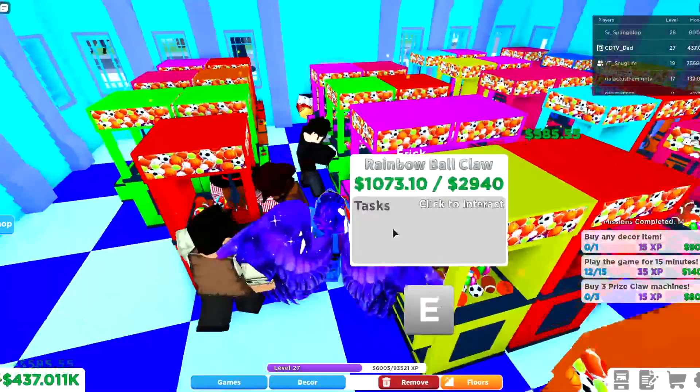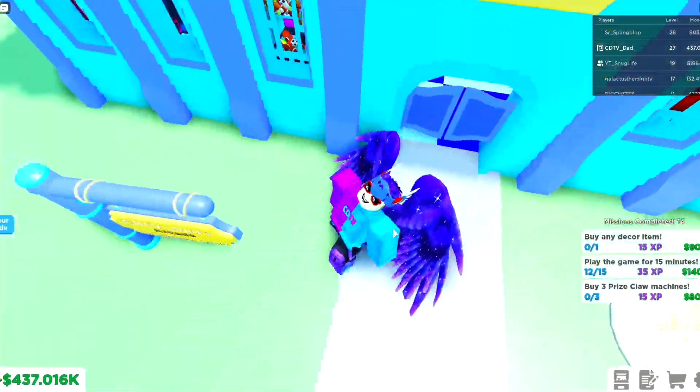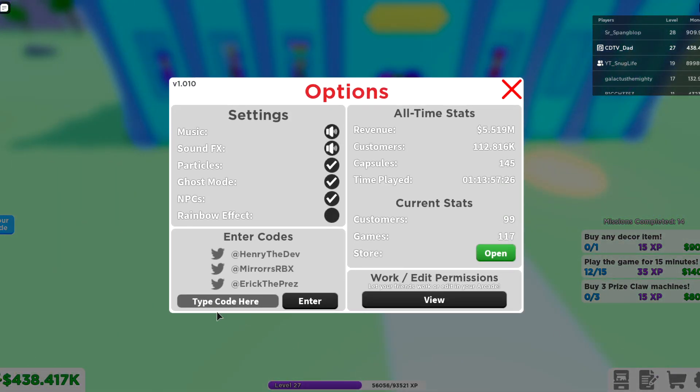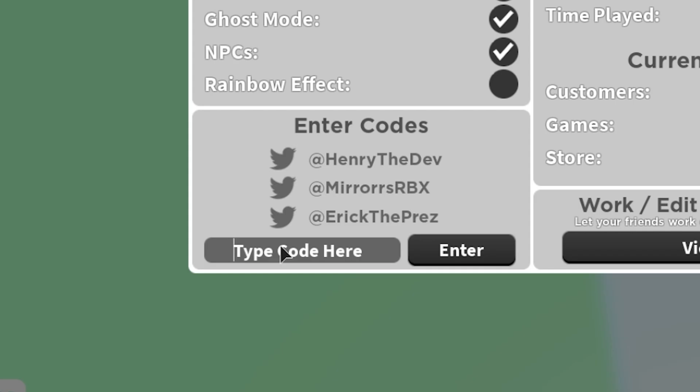Let's go back out to the main area and put some codes in. I've actually never redeemed any codes in this game, so they should work. First, type in 'update' — I don't know if it's case sensitive — and we just got a hundred dollars for the update code. Next, type in 'mirrors' with two R's at the end, and we got some more cash there.